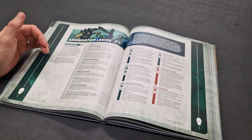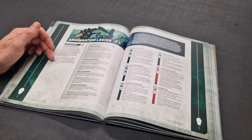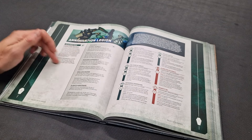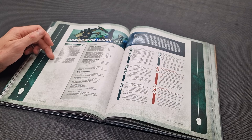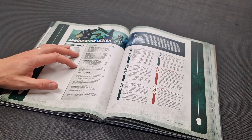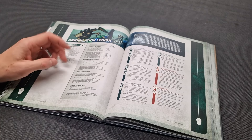This detachment works better if you heavily theme your list around Destroyer Cult type units — Skorpekh Destroyers, Ophydian Destroyers, those kind of units. The built-in re-roll on charges is okay. As the game goes on and enemy units drop below half strength, the plus one to charge rolls helps. But if you're not running those units, there's no bonus for you.